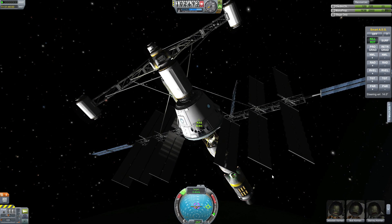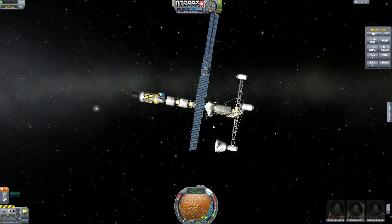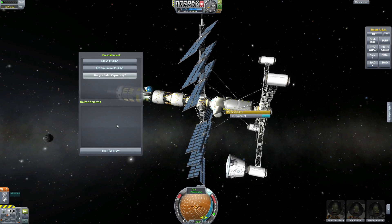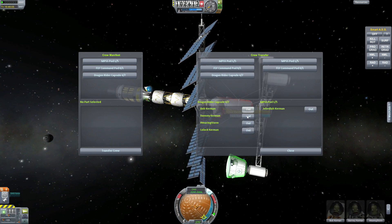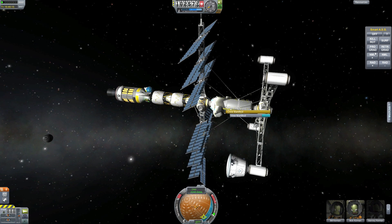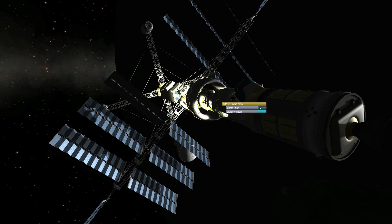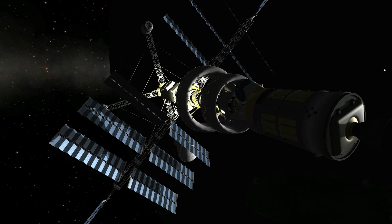We docked to the Kerbal Space Station, and I'm very happy about that because I had forgotten to check if the docking port worked with stock ports — but they did. Now here I use the crew manifest mod, which allows me to send Kerbals from one capsule to another. I thought when I dock to the station it would be natural that they go through the hatch into the living quarters, but since I docked to an outer docking port which is mostly for transportation, it wouldn't actually work because there's just struts there.